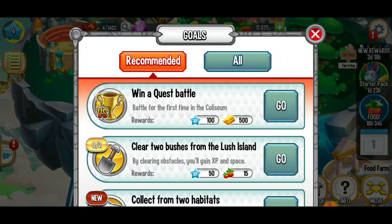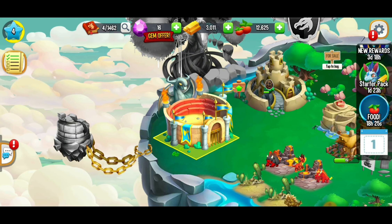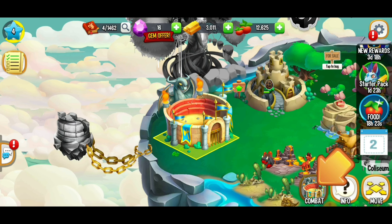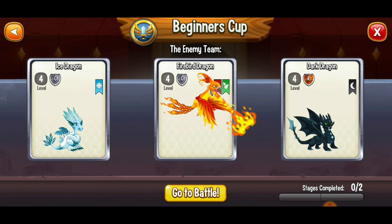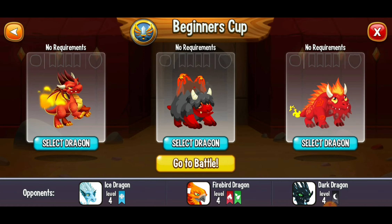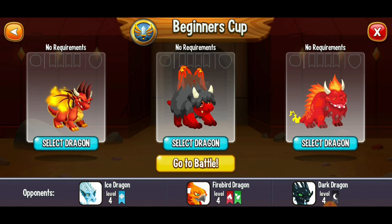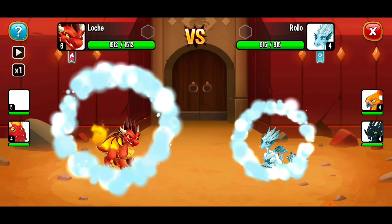Looking at our recommended goals, we need to win a quest battle. Battles can be kind of difficult. We've got the coliseum where we can do quest battles. It starts off with the beginner's cup and you can progressively advance. These are a great way to get extra experience and build up your dragon's strength. We might not win, but it's not a big deal — we're just going to do our best. My dragons aren't that high level yet, so we'll see.